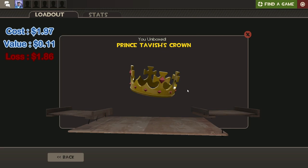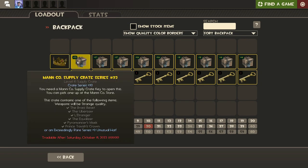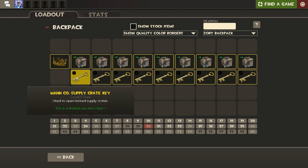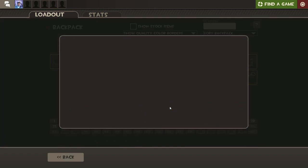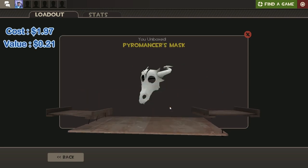That is lucky and very unlucky - that is unfortunate. I cannot believe we did that first try. No more of this man, show me like an Ubersaw, that would be awesome. Our final number 32 - what do we have in this one? Please, not another hat...